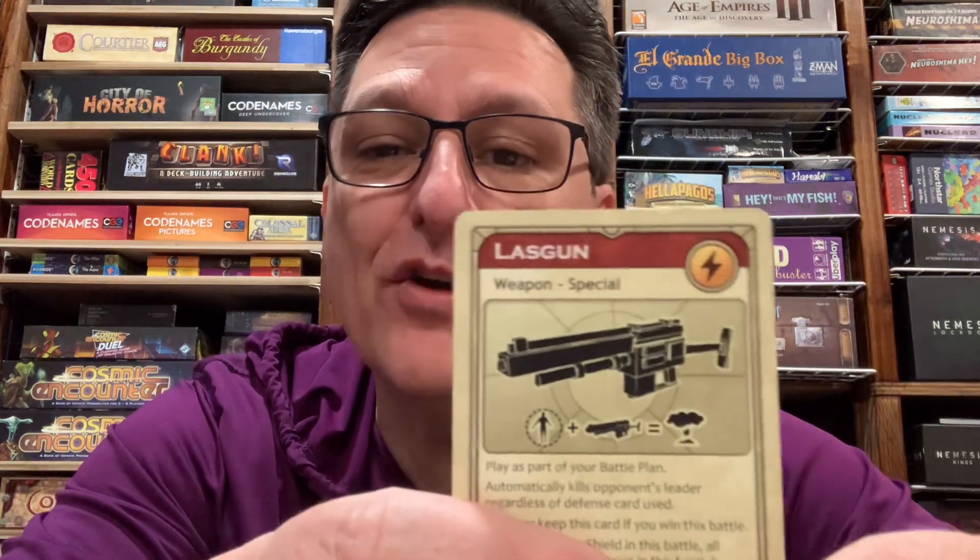It's going to kill your opponent's leader, and in fact it says right on there: after play is part of your battle plan, automatically kills opponent's leader regardless of defense card used. Now there is kind of a defense, and that is if your opponent is using a shield — it's not really going to save their leader though, but it does foil the Lase Gun.